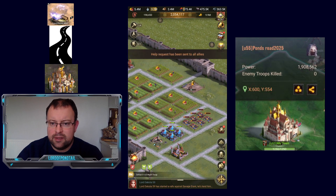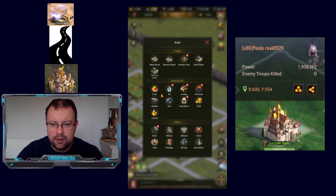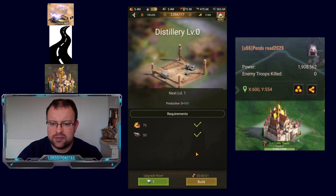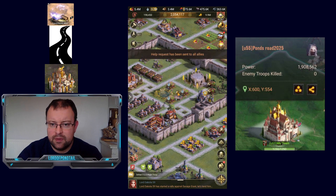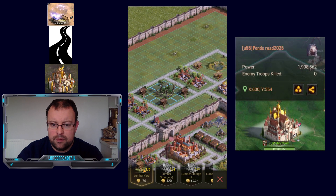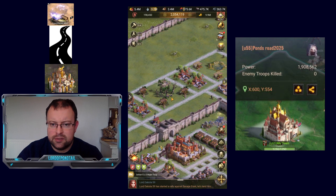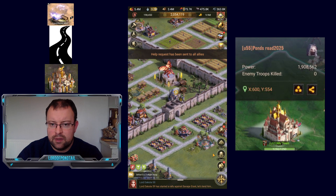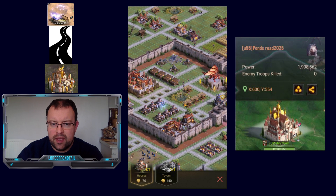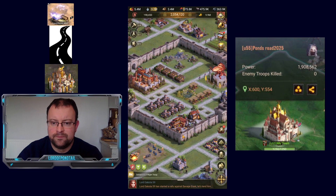Let's look at the buildings unlocked at C24. We get another farm, another distillery — that is your 10th and last distillery, and our ninth lumber yard. We also get another house, which is going to be key. So those are the four buildings you unlock at C24.